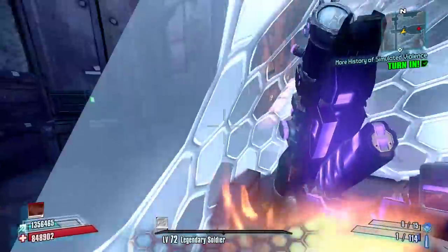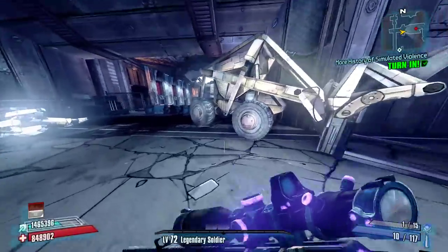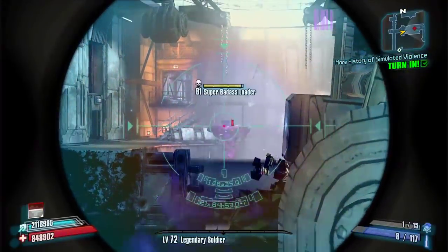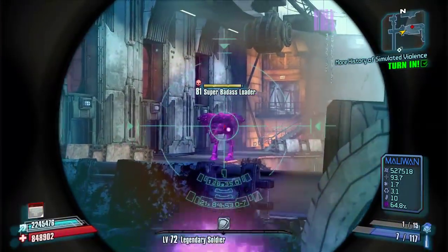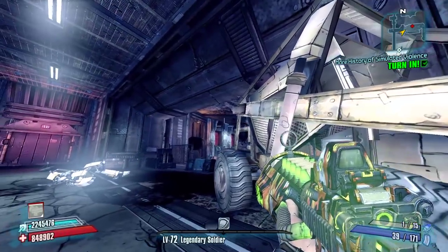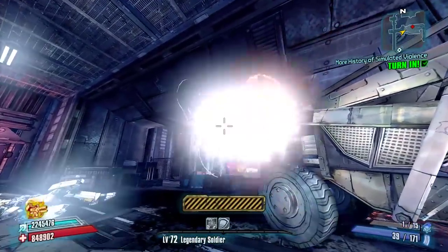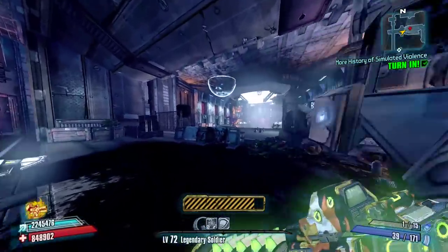I'm going to withdraw the turret since it can't shoot at him from that far. With the Bone of the Ancients and the Legendary Soldier class mod, it should come back pretty quickly. Assault rifle ammo — we are very low. It'll be interesting to see if we can kill him with only around 210 rounds. That should get his attention.